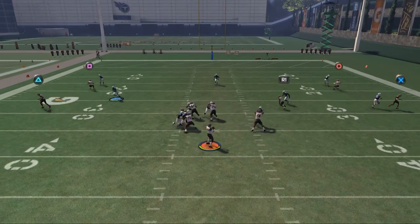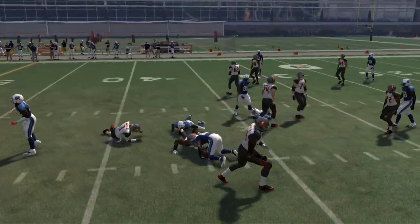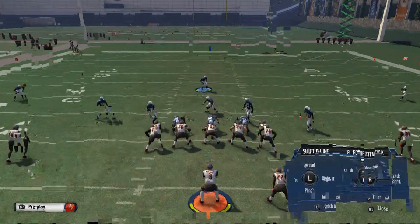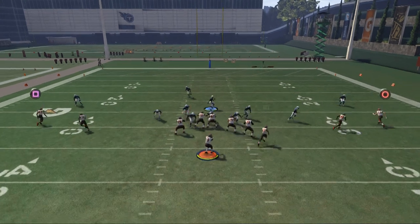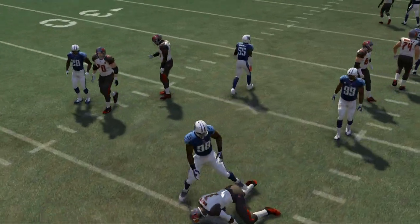You should get some nice pressure off that left edge — you can see it. Also one thing you can do to make this just a little bit better is contain blitz. What it's going to do is give your outside a little wider rush angle, and so it's going to make it a more clear path to the quarterback, as you can see there with the rack — Arakpo. That's what we're really looking to accomplish.